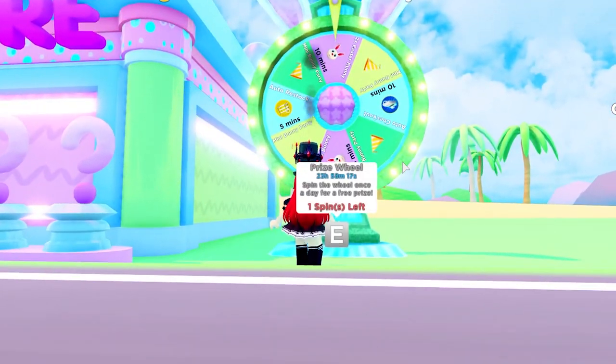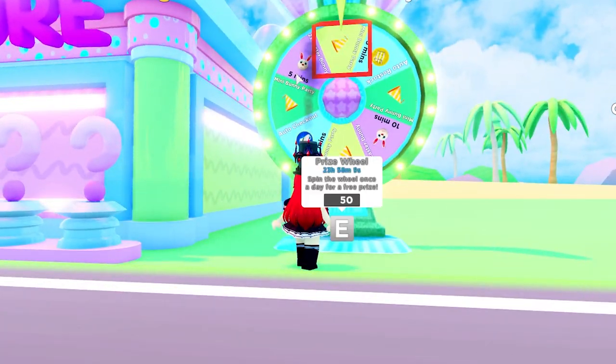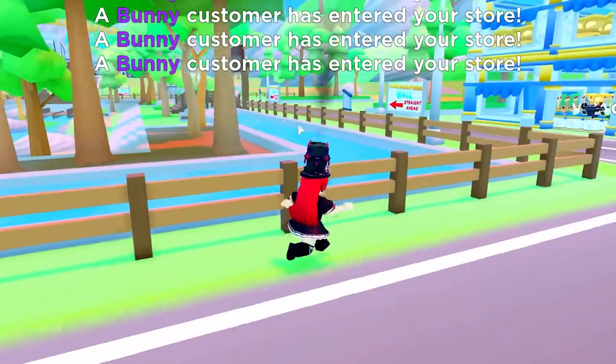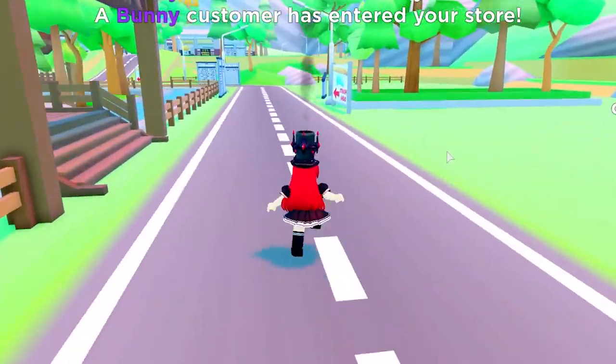There's actually a wheel over here, so let's spin that and see what we get. A king customer entered the store — let's see. We got a bunny party, so two bunny customers joined, then four, five, six... okay, we got around eight to ten bunnies. That's actually pretty cool.